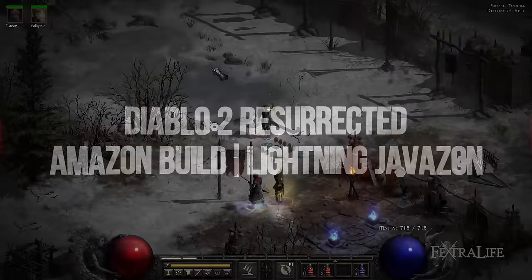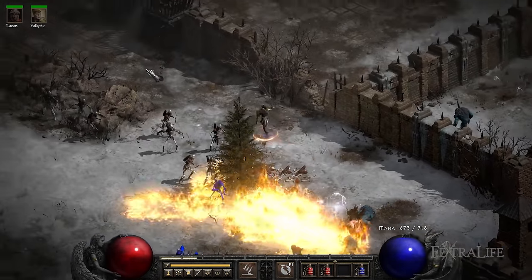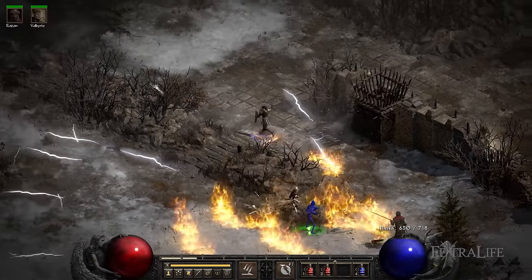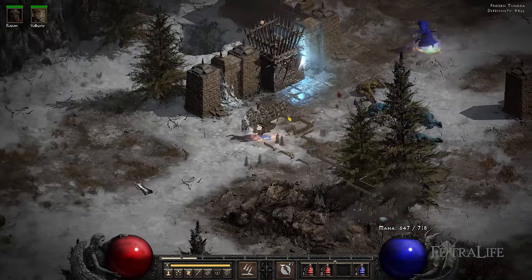The Lightning Javazon is one of the highest DPS builds in Diablo 2 Resurrected. Using the Lightning Fury skill to deal with crowds of enemies from a distance, and Charge Strike to deal with bosses and elites in melee combat, this build can clear any type of content in just a couple of seconds.